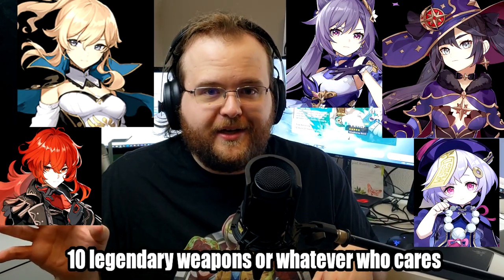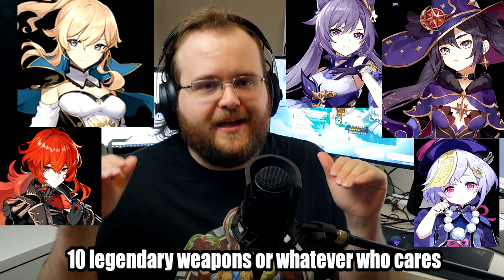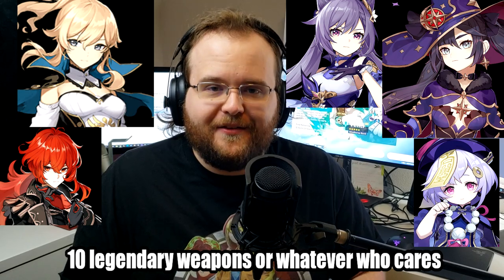Let's start with the Standard Banner. The Standard Banner's Legendary pool has 5 Legendary characters and 10 Legendary weapons. Those 5 Legendary characters are every Legendary character except for Venti — you can only pull Venti on the Venti banner. Whenever you hit your Legendary pull, it's going to be one of those 15 options, which means if you want one specific character, it's a 1 in 15 chance, and if you want any Legendary character, it's a 5 in 15 chance — basically 33%.